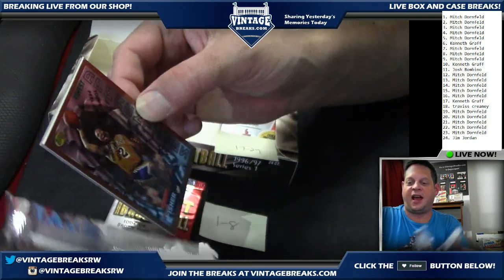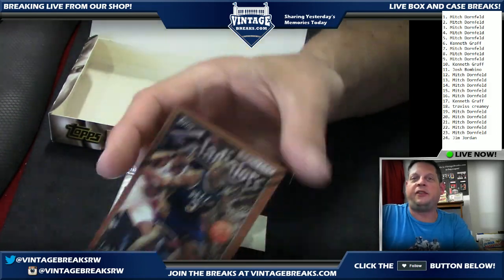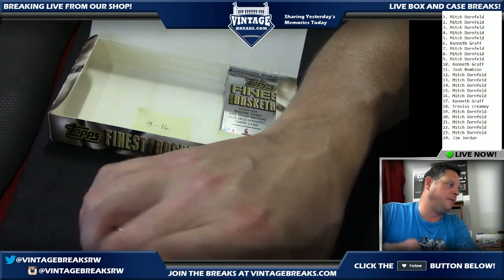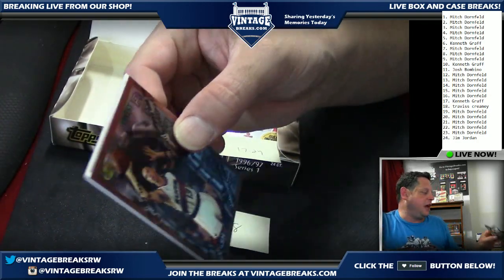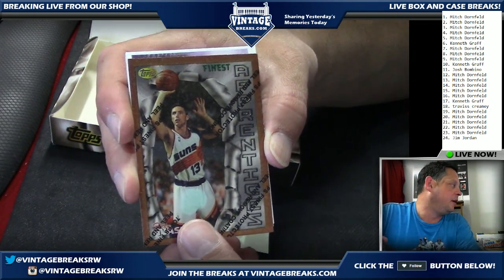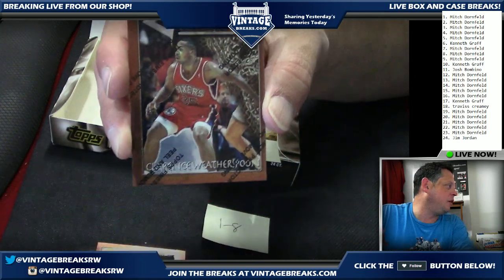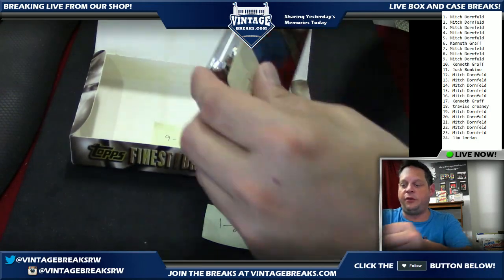Pack fifteen going out to Mitch: Ron Harper, Derek Fisher — got him out of New York real quick. We had the right Laker connection but the wrong Laker — it's all right, we'll find the right one. Pack sixteen going out to Mitch: Steve Nash — I think he's underrated but a great ball player, future Hall of Famer. Ray Allen rookie — a little bit off-center, which is a bummer, but he's a surefire Hall of Famer.